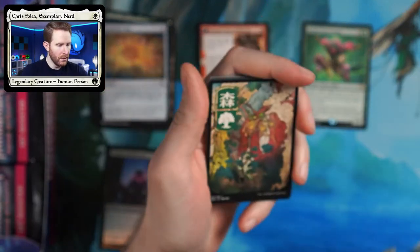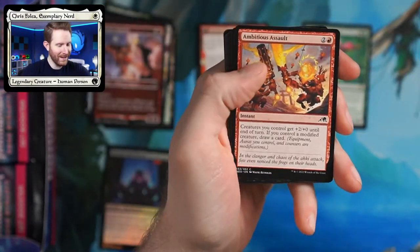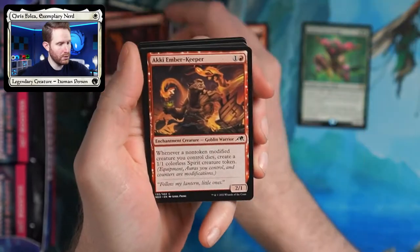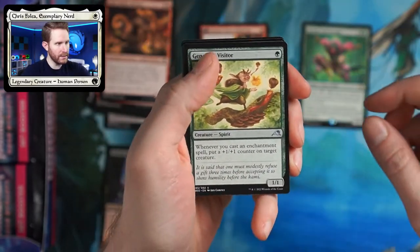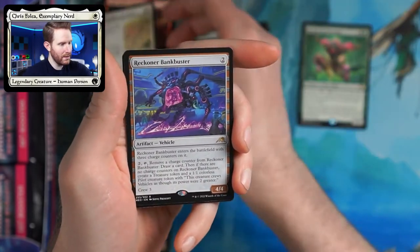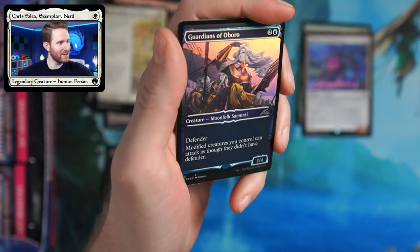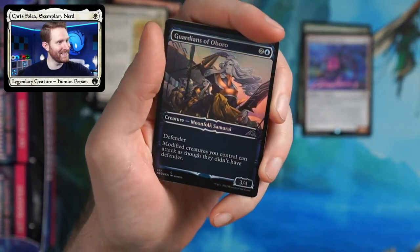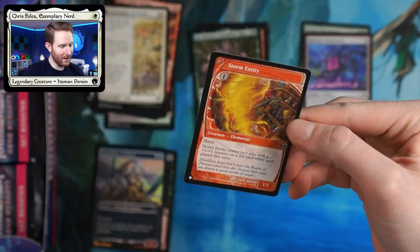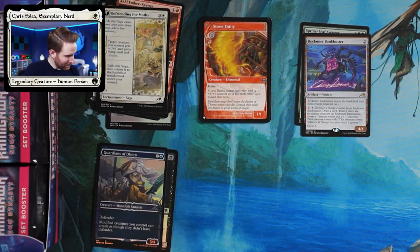That art is gorgeous. I got into the forest — I'm happy anytime I get any of those Ukiyo-e artlands. Those are so pretty. We got Kindled Fury, Aki Warpaint, Aki Ember Keeper, Generous Visitor — they give you a plus one so it's pretty generous. And here we have the Reckoner Bankbuster — I think we got that one last time as well. And we got a foil ninja treatment — it's just a common, but just look at the foiling job on that. It is so pretty. And we got another list card already.